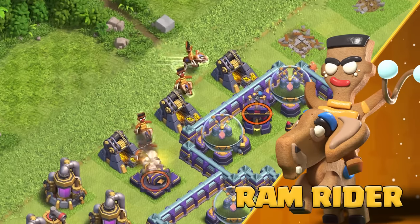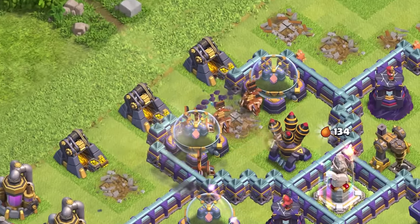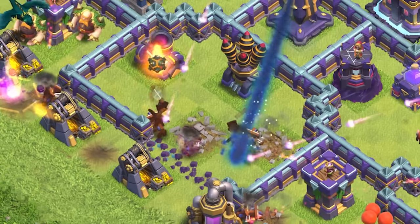Cookie is joined by the Cookie Ramrider. Ramrider is back as an empowered Gingerbread version. He charges quickly towards the closest defense, destroying all walls on its way, and continues using ranged attacks afterwards.